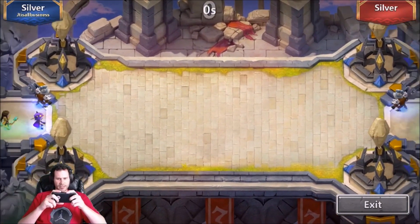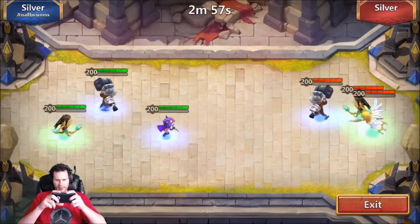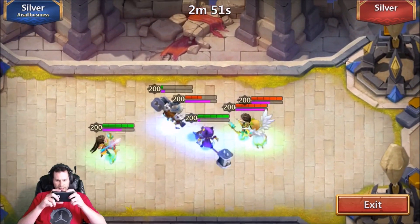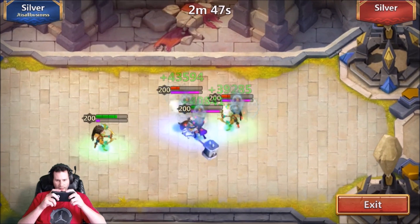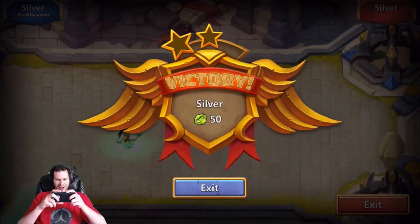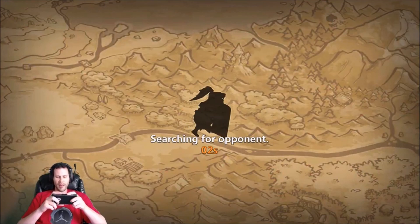Same type of setup — executioner, marksman, and an angel — and they are focused on my executioner again. I can't get any stuns off; he has all kinds of scatter on this team. We need a big play. That self-destruct was clutch! My marksman just revived right there and that was for the win — nice! That was the closest match we've had yet.